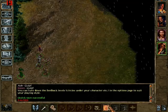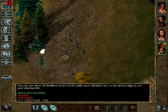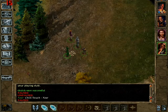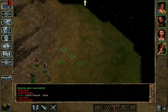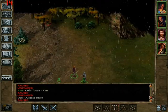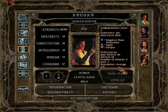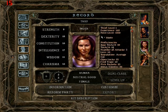I'm going to have him do chill touch, which pretty much shocks the guy. I think it can paralyze him depending on his level, but right now he's only level one. With the oil of speed he has two attacks now — not 1.5, so two attacks. She has three because she's more dexterous.